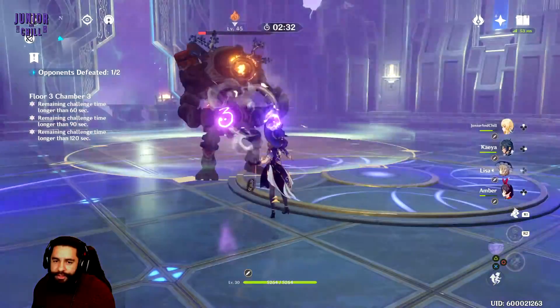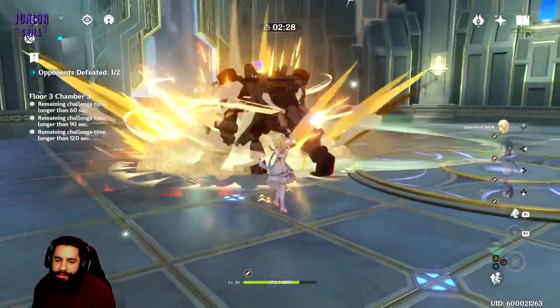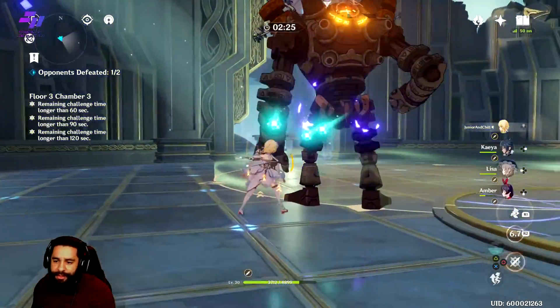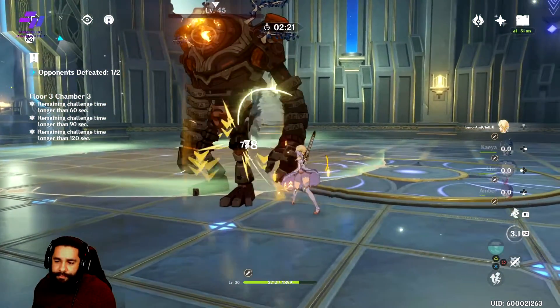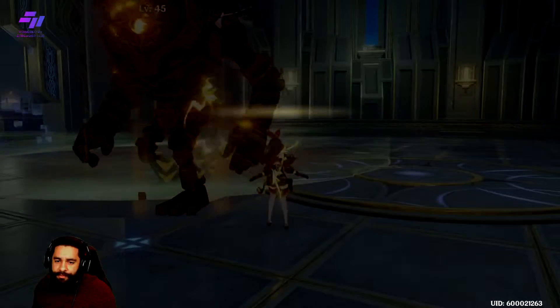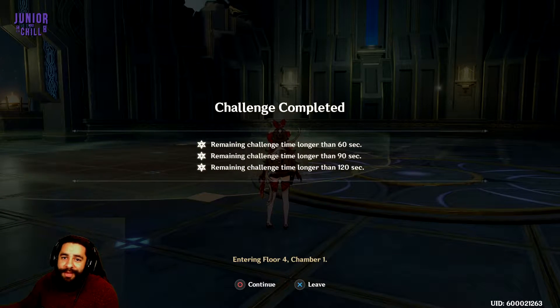Alright, cool. We're going to go charge this up, boom, dodge. Good to go. Dodge again. Go ahead and charge it up and it should be about done. We did it. Alright, cool. We got three stars, so we got five stars total. That means we passed. We have just completed the first three parts of Abyss.